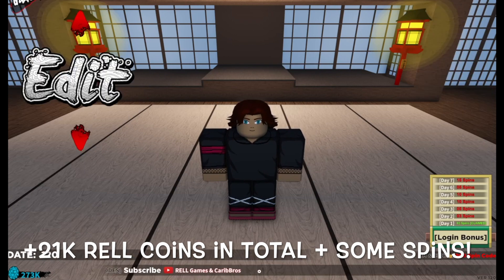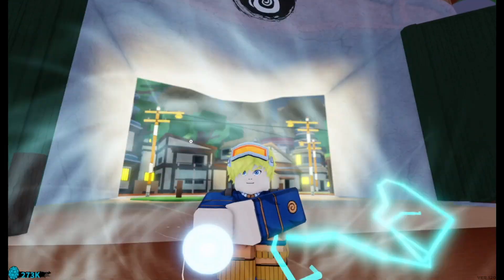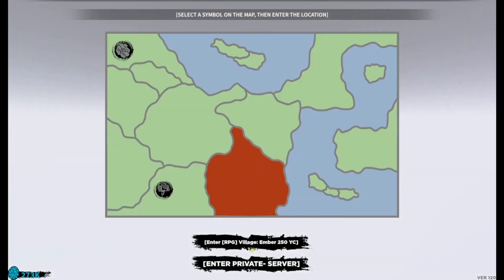Let's click Complete Customization and head over to Play. We're just going to spawn in any location — it doesn't matter where you go.